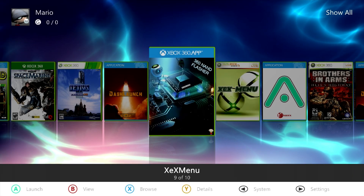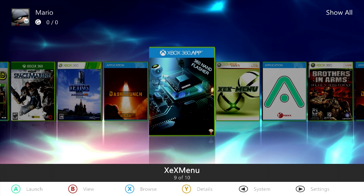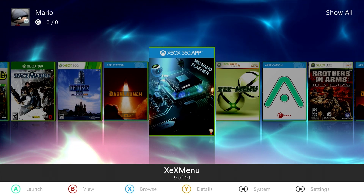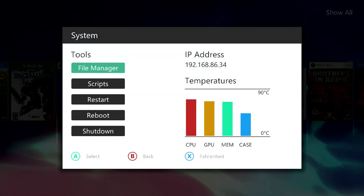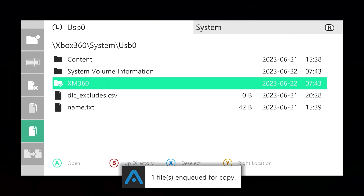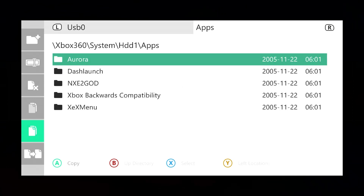Once our modded system has been booted up, take our USB drive, plug it in, and we can copy over the XM360 directory. I'm going to be using Aurora, but if you use XeXMenu or Freestyle Dash you just need something that allows you to copy files from the USB drive to an internal drive. Press the back button, go to file manager, go over to USB0 - there is the XM360 directory. Press the X button to select it, then come over to the left and hit A on the copy icon. Go over to HDD1, go to apps, and paste it in there along with my other apps.